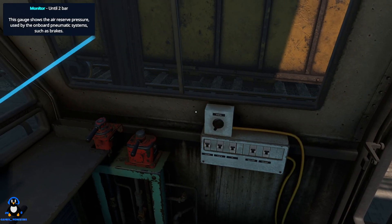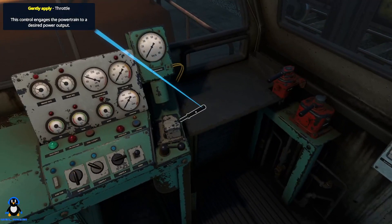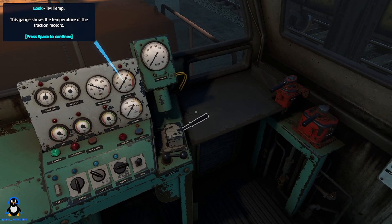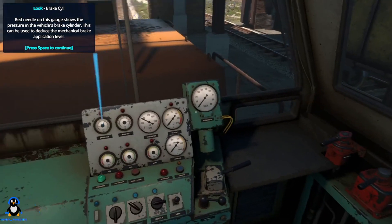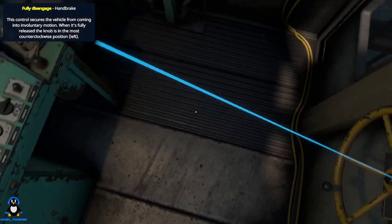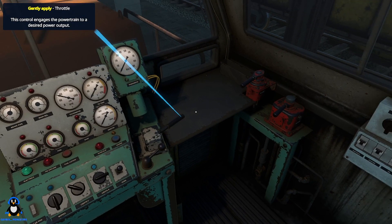Start the engine. Main reservoir and brake pipes - it's okay. We know about the throttle. Independent brake. Can see that. Put it into forward. We'll take the handbrake off - that's a new addition. Sander, we'll play with briefly. All brakes off.